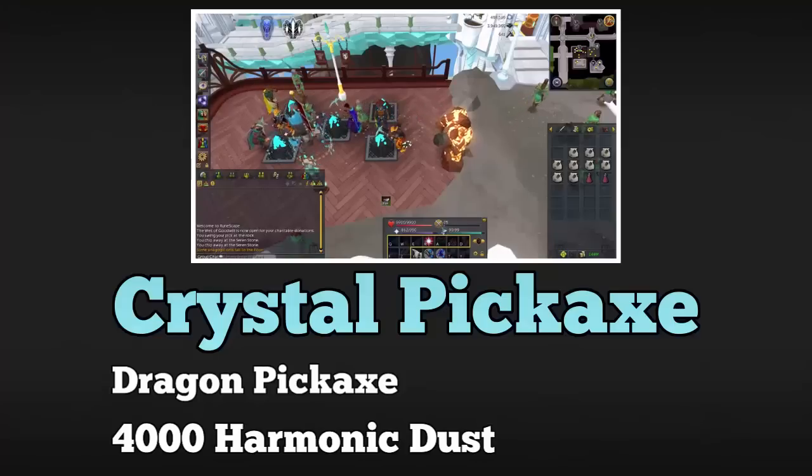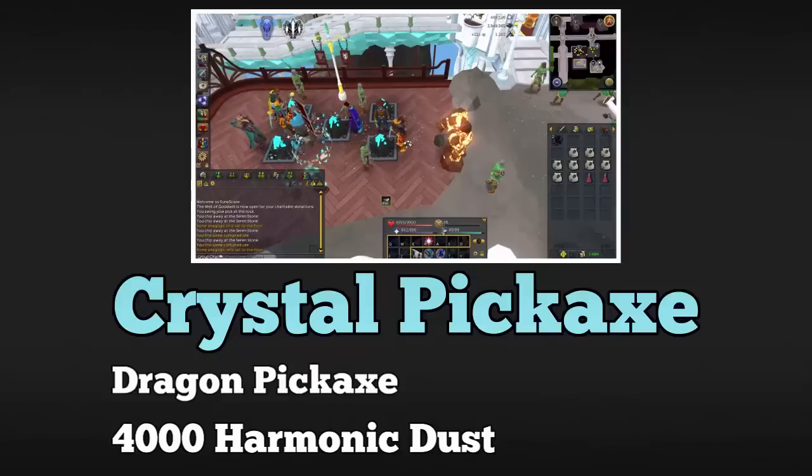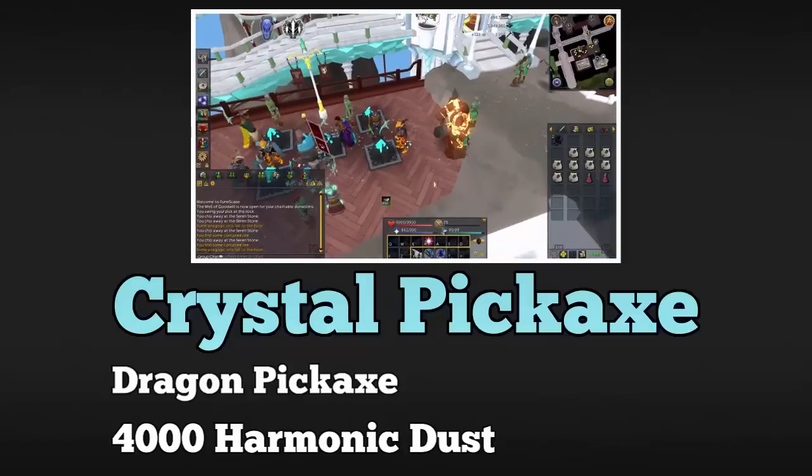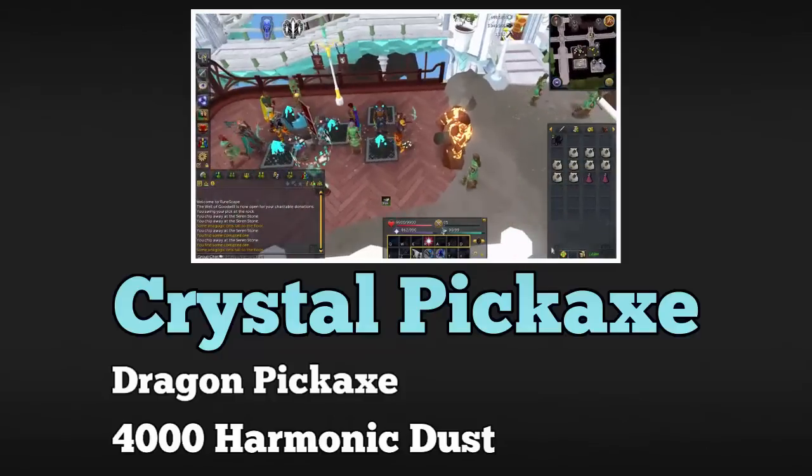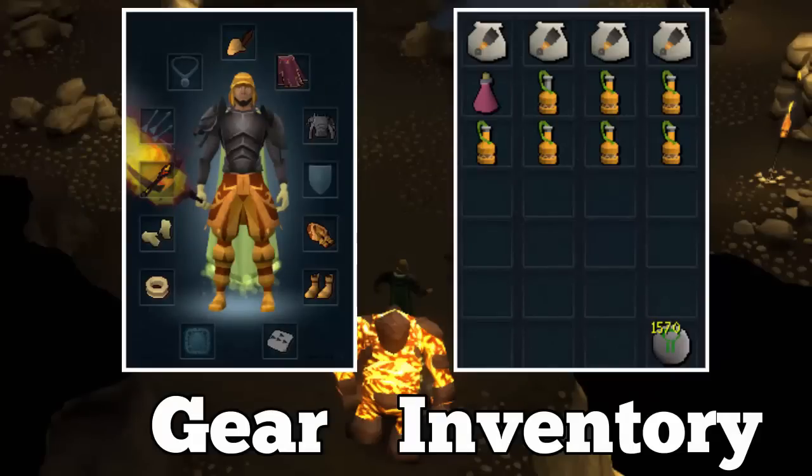When you reach level 71 mining, consider getting a crystal pickaxe. This requires the Plague's End quest complete, and that quest requires level 75 mining, so technically you need level 75 to get it. You'll need a dragon pickaxe to upgrade to a crystal pickaxe — you can get your dragon pickaxe back when done — but it's definitely worth investing the time as it will speed up your mining by quite a bit.